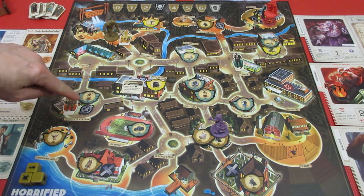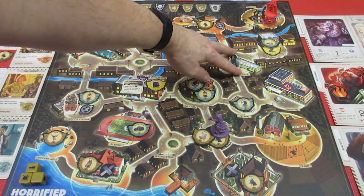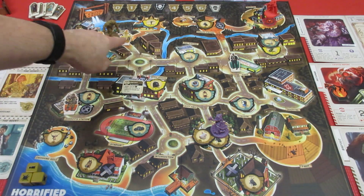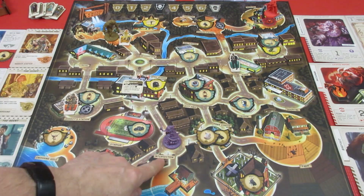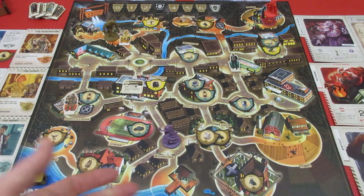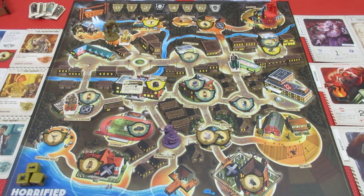We have our Mountain Man here. Counting the spaces: she's three away from our agent and three away from the Mountain Man. We're going to move her right here to the intersection. She's not going to roll two dice because she didn't land in anybody's space. And so very quickly, that is the Mountain Man's turn. I didn't change camera angle at all because I was able to get everything in.